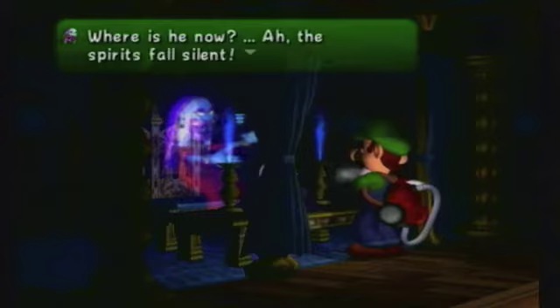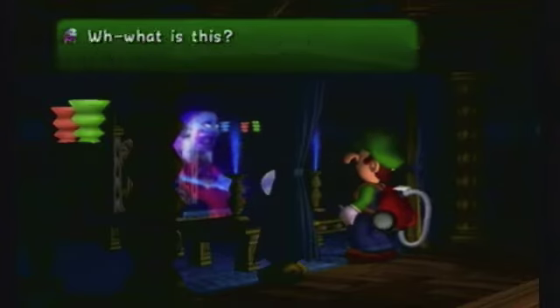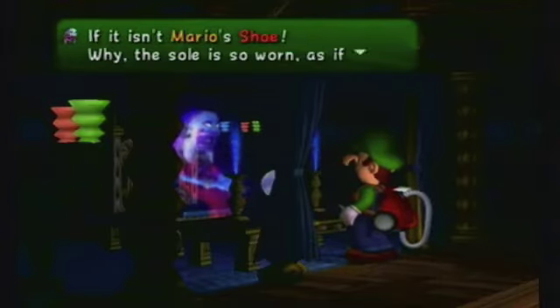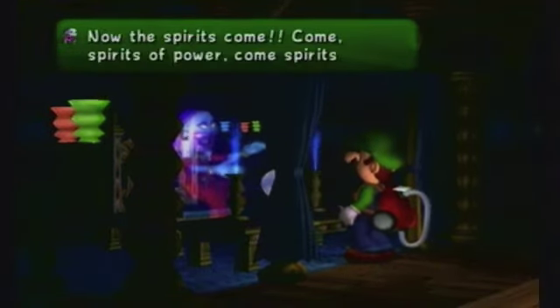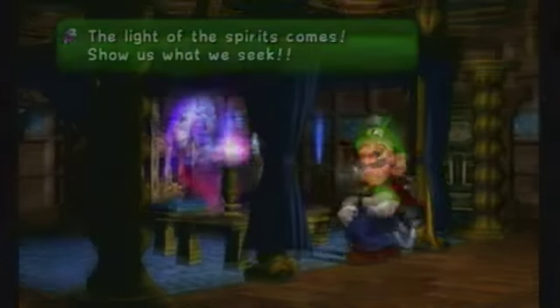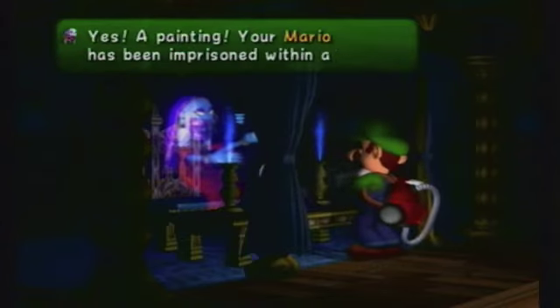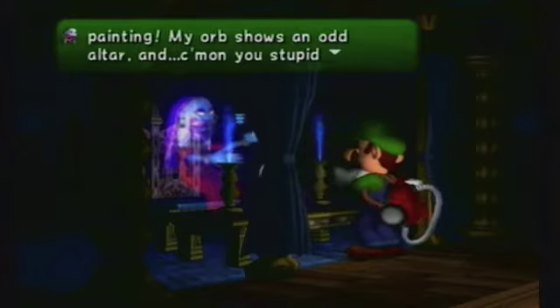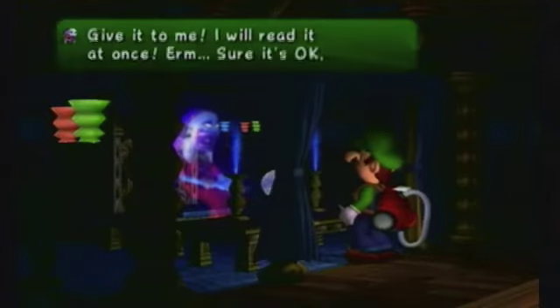Where is he now? The spirits fall silent. Bring to me another clue and I will show your brother to you. You have to speak to her five times - I will speak to her four times in this episode and one last time in the next. Mario's soul is so worn as if he had walked a thousand miles. Then: 'Your Mario is in prison - yes, a painting. Your Mario has been imprisoned within a painting. My orb shows an odd altar, and above it your Mario, trapped in a painting.'